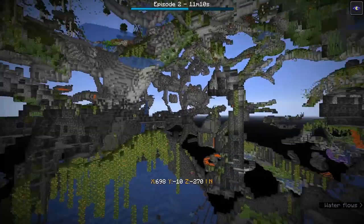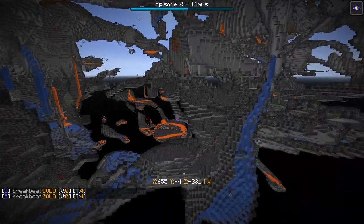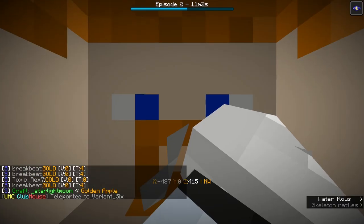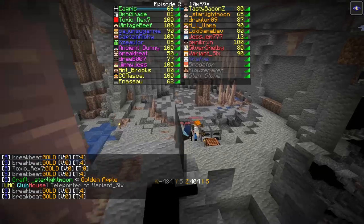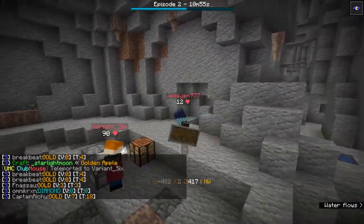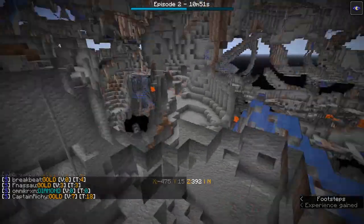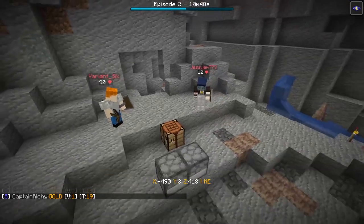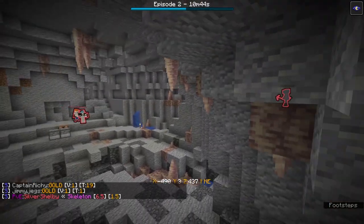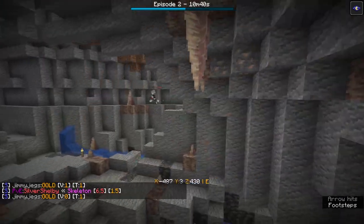A zombie villager was found in a cave — it's a swamp farmer, there's a swamp above. Jess Gem is back with Variant 6 again, so no longer abandoned alone in the cave. Things are getting close to full iron now, which is definitely good. Silver Shelby is being chased by a skeleton.